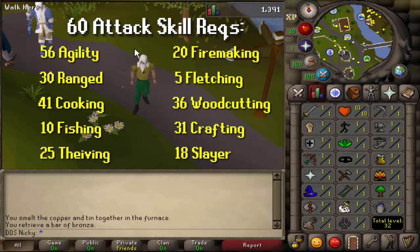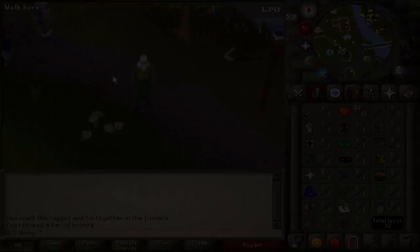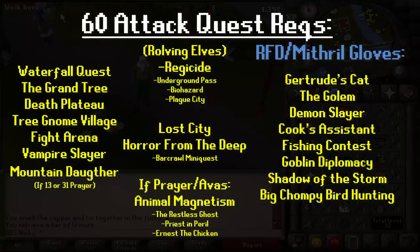This is in order to do all the quests you need for Avas, Recipe for Disaster, Regicide, Underground Pass, and any other quests. I'm going to be listing all of the quest requirements for a completed 60 attack build on screen. Now if you wish to do a 40 or 50 attack build or even a no prayer build, I will be showing you the route to go right after this screen. I do recommend pausing and taking a look at all of these quests.